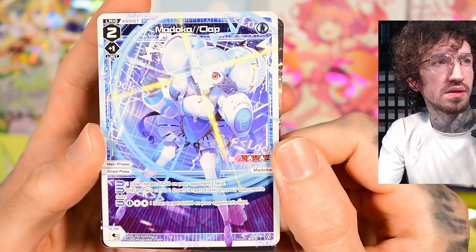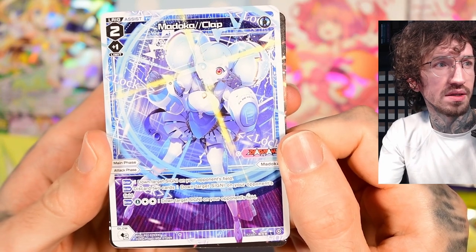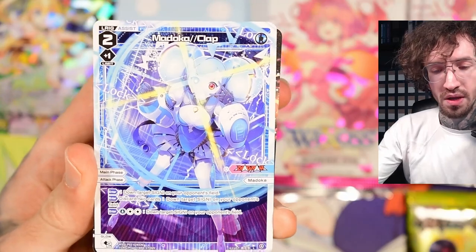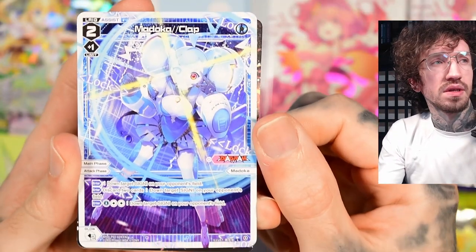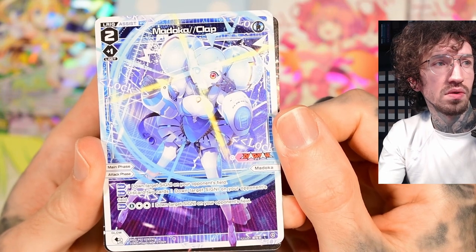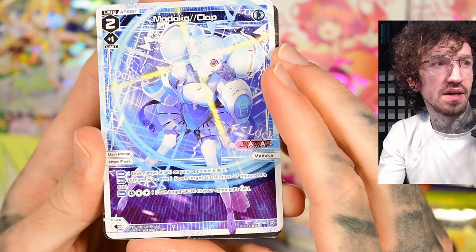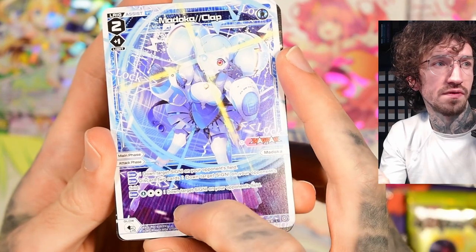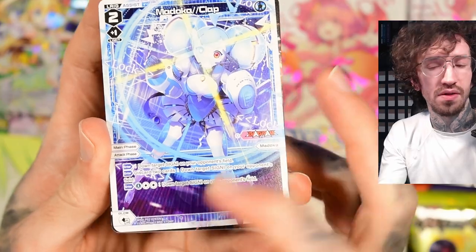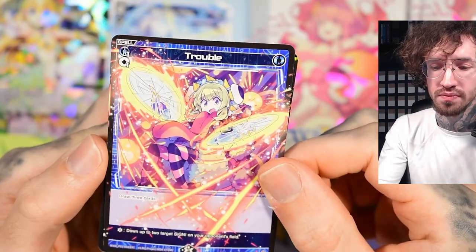This is a nice assist — down target signi. I think she was also in the double heroines starter deck because you can down two signi on the opponent's turn in the attack phase by discarding two cards, and if you have more options of course that helps too.